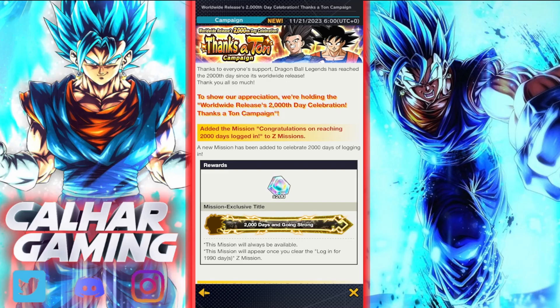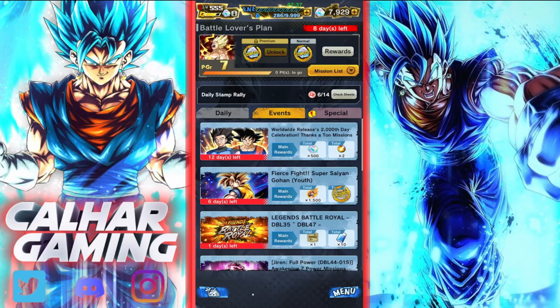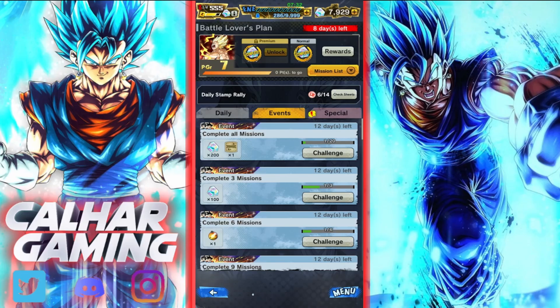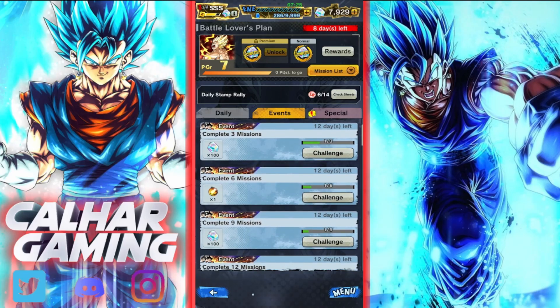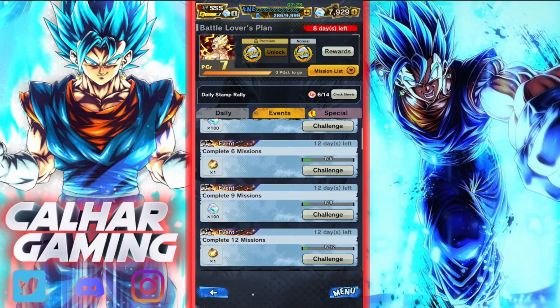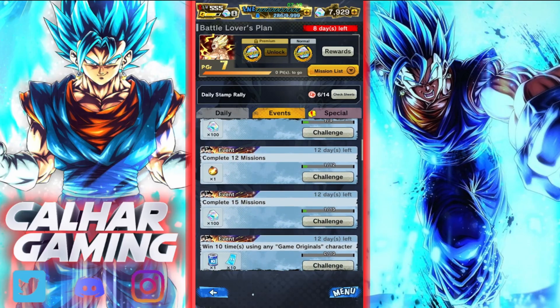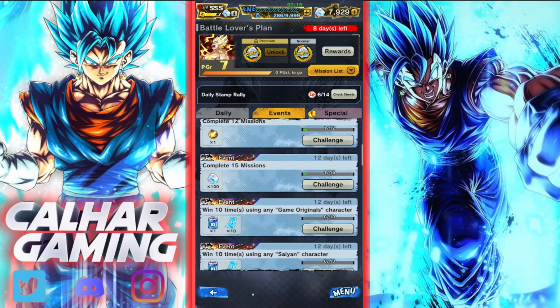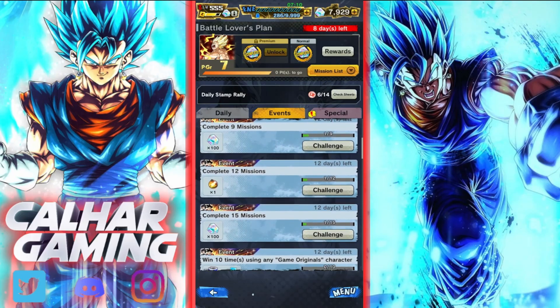Let's get into the missions, what you can get and how to complete them. On the missions tab you'll find all the missions for the 2000th day celebration. Completing all 15 missions gets you 200 Chrono Crystals and the title. Three missions gives 100 Chrono Crystals, six missions gives multi-Z power for Legends Limited, nine missions gives 100 Chrono Crystals, 12 gives more multi-Z power, and 15 missions gives another 100 Chrono Crystals — a total of 500 Chrono Crystals.